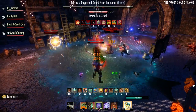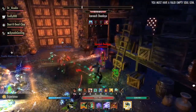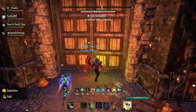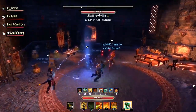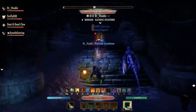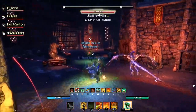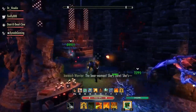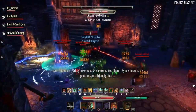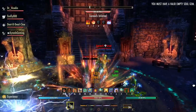Again, a simple pull — stay out of AoEs, tank puts everything into the center, DPS and healers do their jobs. Don't run around like a headless chicken; relax. You're literally learning the mechanics for the last boss right now. Key factor: do not run away from adds. Now, in this particular corridor there's a very false sense of security — it feels empty and quiet — but the next area is not so quiet, and this is the only safe path. The rest is a mess, so bear that in mind.